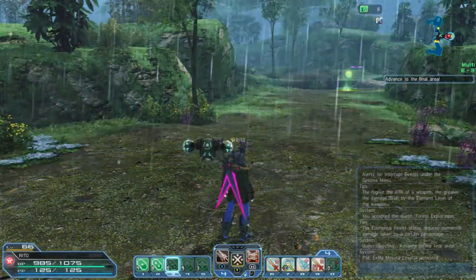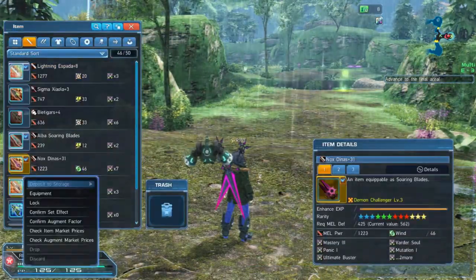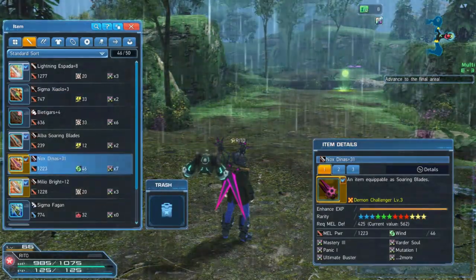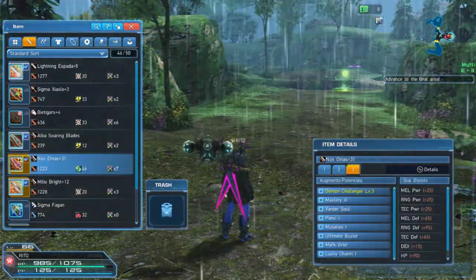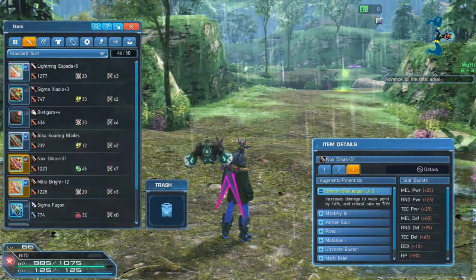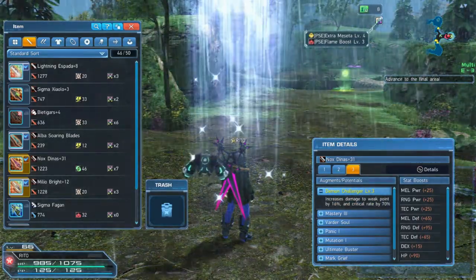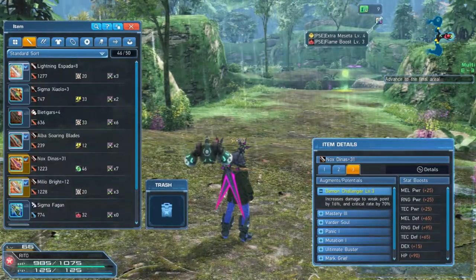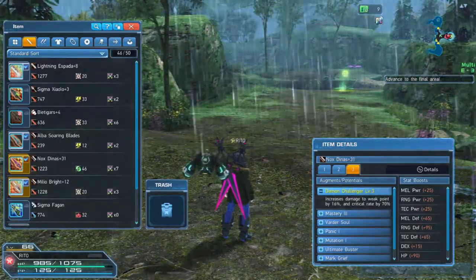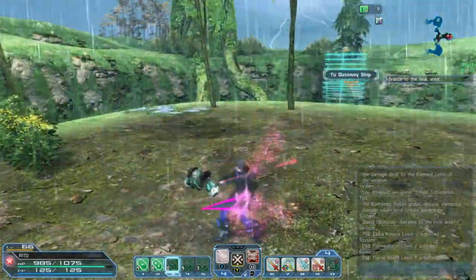Sword and blades can pretty much out-DPS jet boost and pretty much all other classes - it's really disgusting. About that Demon Challenge buff, I have to say it's the best buff I've ever seen in my entire life. It increases damage to weak spots by 60 percent and critical rate by 70 percent.